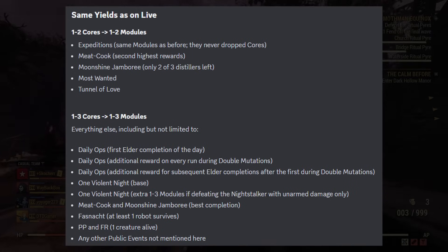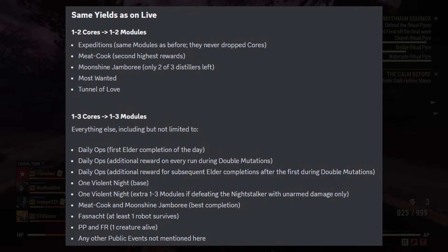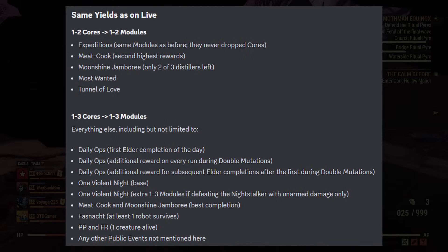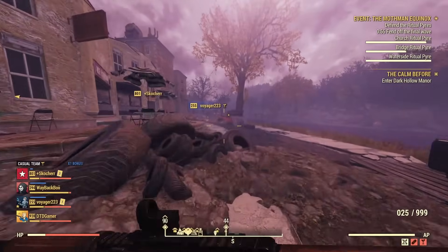Other events as well as Daily Ops are also included, keeping the one to three ratio — going over to one to three modules. This includes Daily Ops, One Violent Night, Meat Cook, Fassnacht, Project Paradise, and Free Range if you keep one creature alive, as well as any other public event not mentioned in the list you can see on screen.